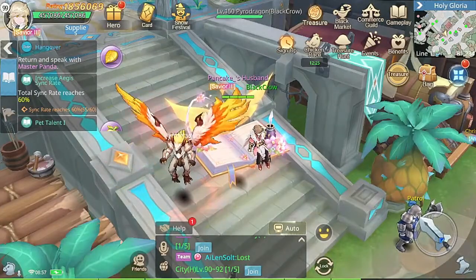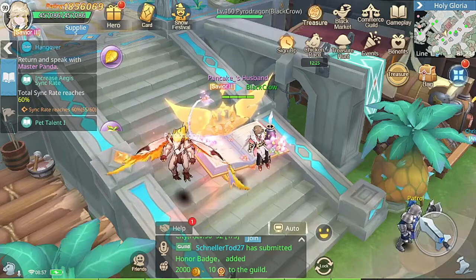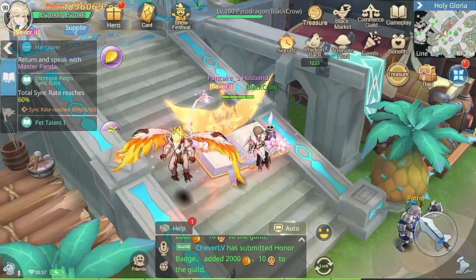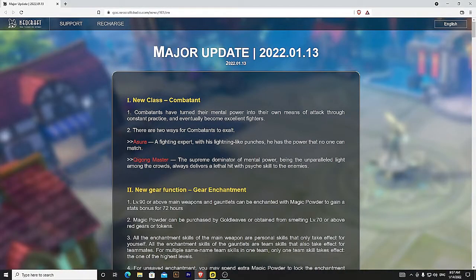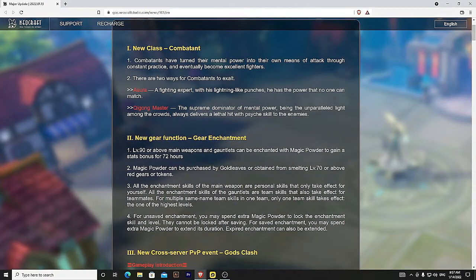Hey guys, this is Chopper and welcome to another Guardians of Cloudia video. Today we have some really big updates that happened to the game. There's a new class called Combatant - it's like a boxing character, just fighting with your hands.